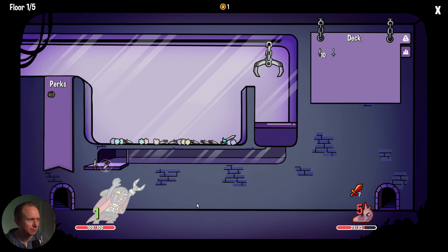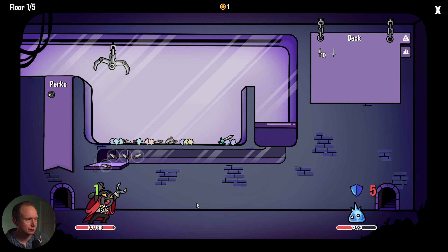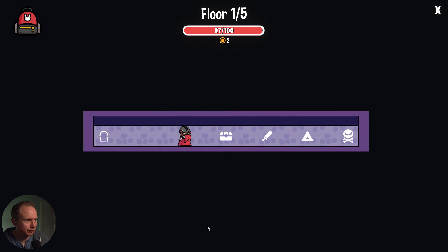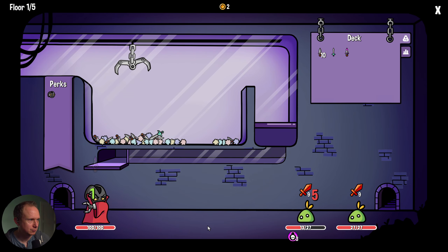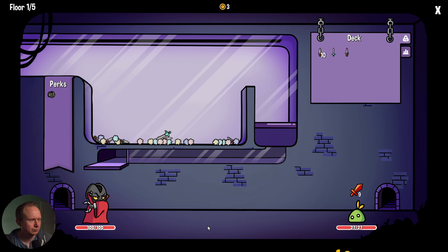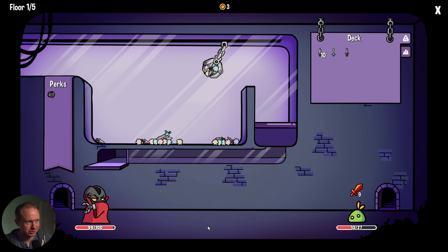Bad grabs by me though, I will say. I mean, if you're gonna offer me poison daggers I'm gonna take poison daggers — they just grab so easy. We know what we're looking for though: we're looking for a magnet. We get one magnet and this is kind of GG.